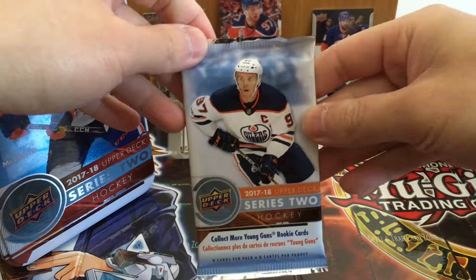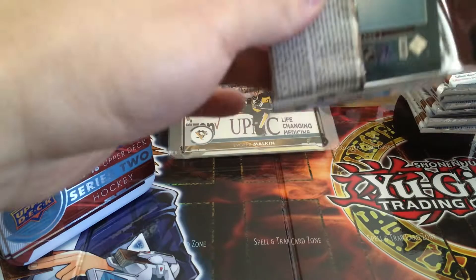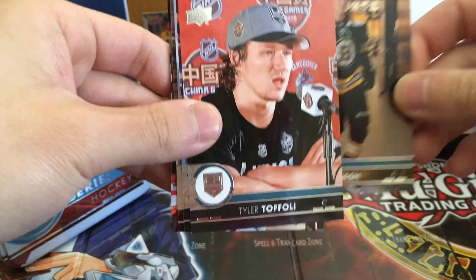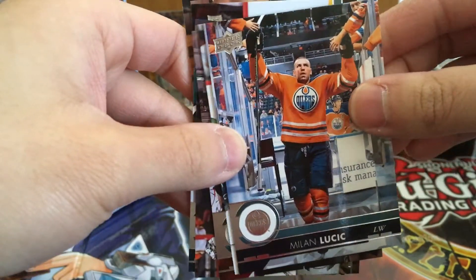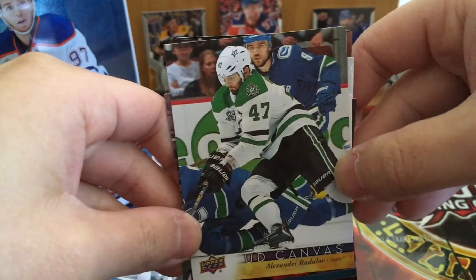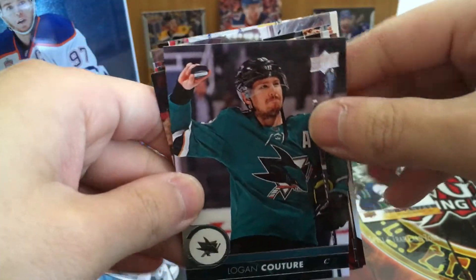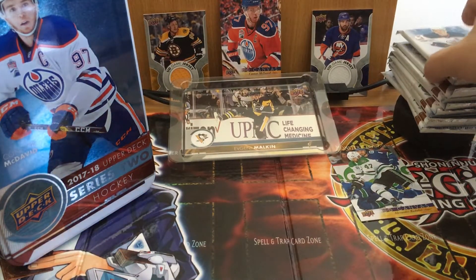First pack here. My last break I opened a blaster box which had five cards per pack — 12 packs, about seven or eight inserts. Riley Nash, Tyler Toffoli, Milan — oh my God, like 28-29 games without a goal now. We've got a Canvas — Alexander Radulov. I think this guy's doing pretty good in Dallas. Bobby Ryan got a pretty nice goal the other day. John Gibson, Logan Couture, Duncan Keith.